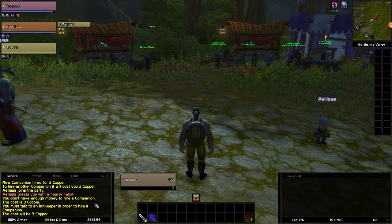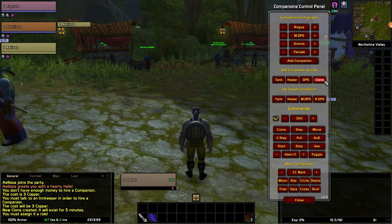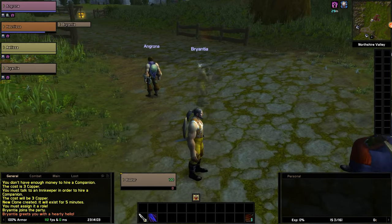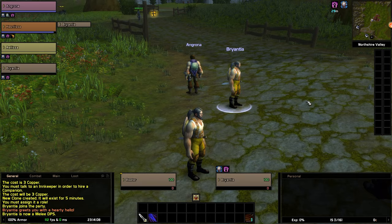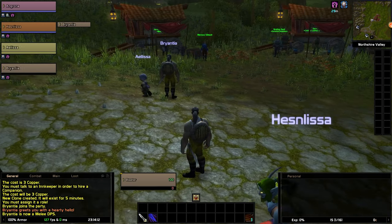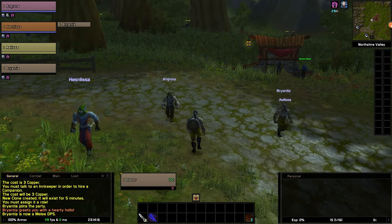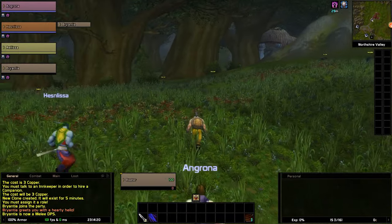However, there is one type you can summon from anywhere in the world, free of charge, and that's a clone. You can clone yourself or another player of the same level or lower. The clone only lasts for 5 minutes with a 10-minute cooldown, and it will disappear even sooner if it gets killed — this is only meant to be used as an emergency option in a pinch.